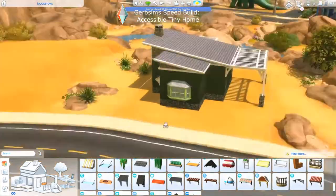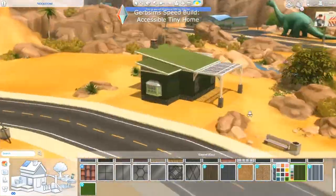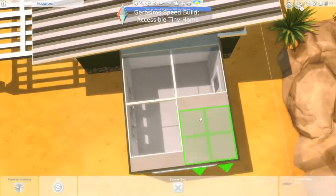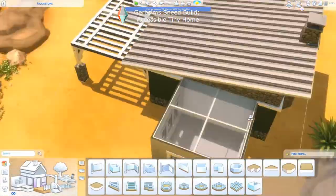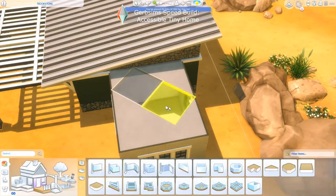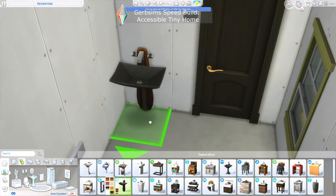I did a lot of trial and error with locations of windows and doors and ultimately just fell into what I found — there wasn't really a good rhyme or reason. Sometimes when I'm really struggling with windows and doors I'll start on the interior and place the windows from there, though I don't find that easy. Roofing is actually easier for me than placing windows and doors because I either place way too many or way too few.